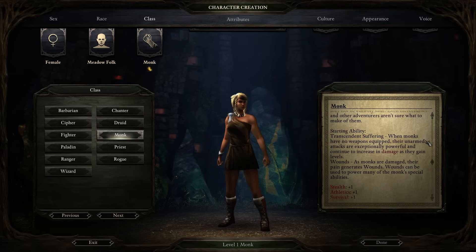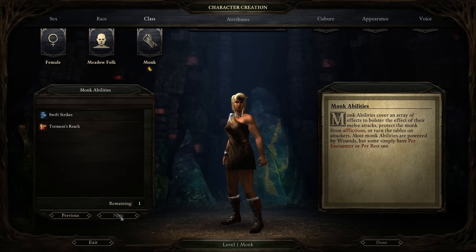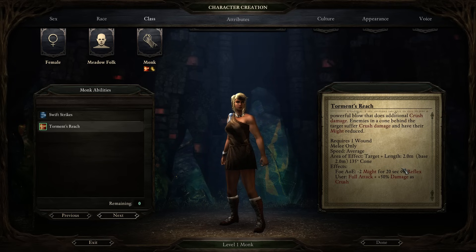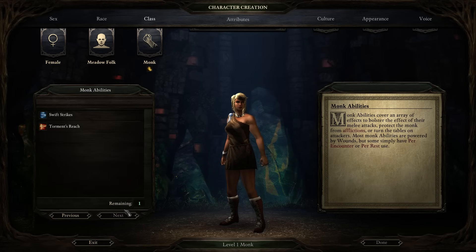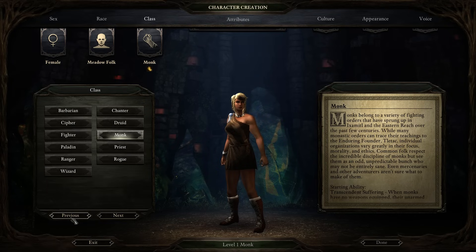Monks are classic unarmed fighters. Your unarmed attacks do bonus damage compared to everyone else. Furthermore, as you take damage in combat, you generate Wounds, which are used to power special attacks. Monks start with really good base stats. Starting abilities include Swift Strikes, which requires expending a Wound but gives you 25% faster attack speed for 10 seconds. Or Torment's Reach, a cone-based attack where you target one person for damage and then hit a cone behind them.